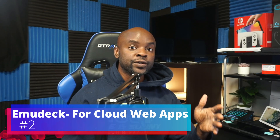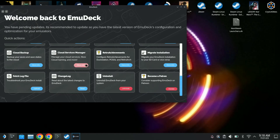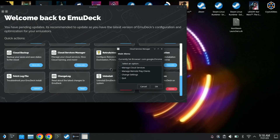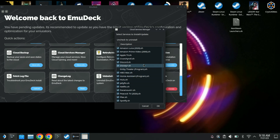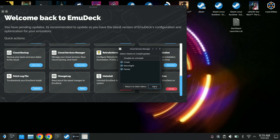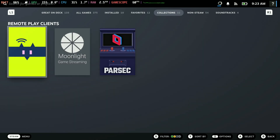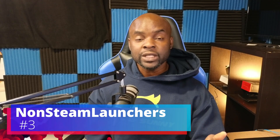Continuing on the EmuDeck theme, something people are not aware of is that EmuDeck has a section where you can get cloud services. You can download remote streaming web apps and other cloud web apps like Netflix or Xbox Cloud Gaming. It's actually a way for you to use EmuDeck to get those web apps. I have a dedicated video on that so I would highly recommend you check it out if you're interested.